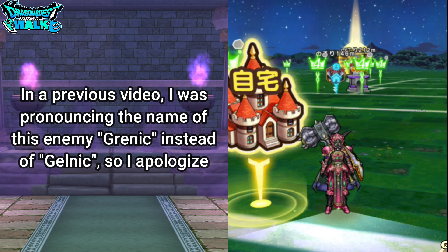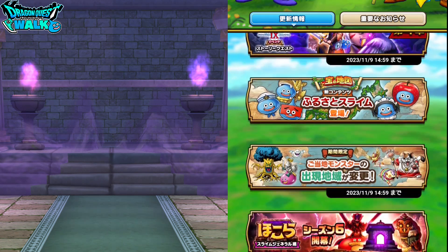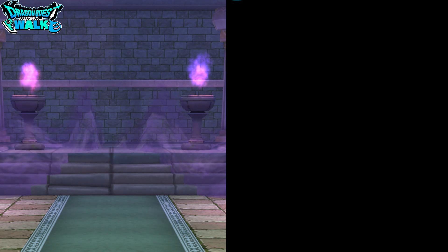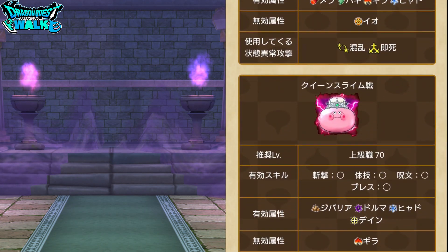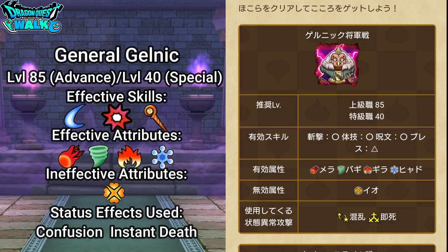I went over this particular Hokura ruler in a previous video. With Gelnik, again, this is actually going to be just a standard level 85 advanced class, level 40 special class Hokura — it's not going to have a level 50 Hokura.